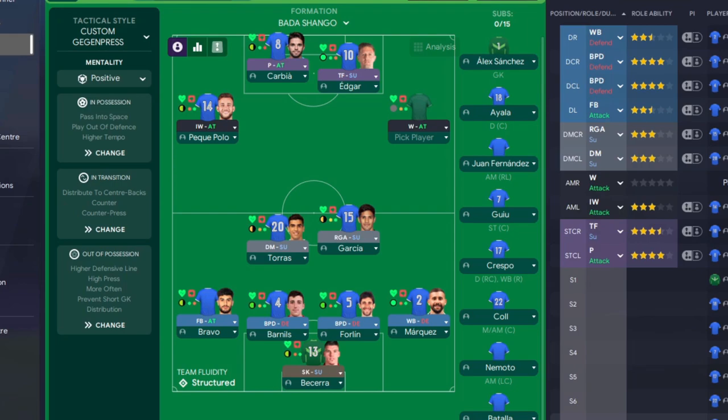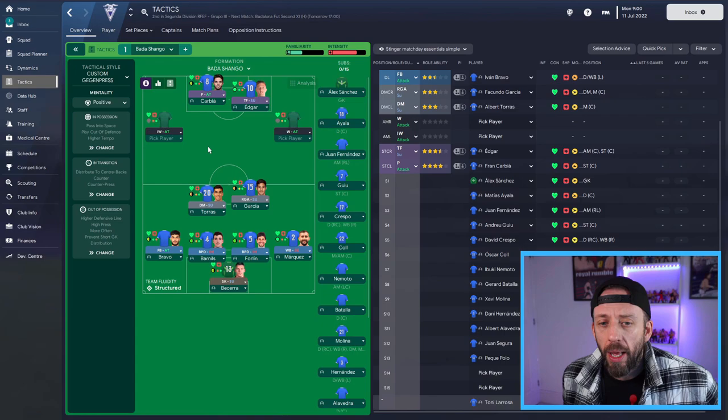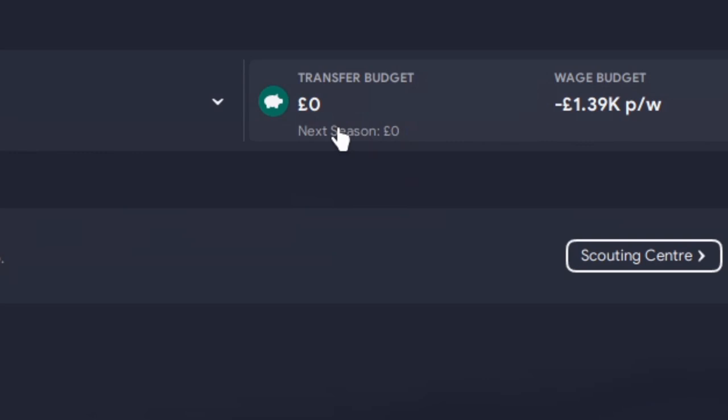I've analysed my squad and that's the sort of starting 11 I'm going with. I'm happy with most of it, but there are a few positions I'm not too keen on. Wingers - I couldn't find a good one, so I'm going to have to try and find one. Peque Polo - I don't think he's going to be the boy, so we're going to chuck him on the bench. The wide men, which are vital for a 4-2-4 system, are what we're lacking, and that's what we're going to try and find in the transfer market. The rest of the team I'm quite happy with. For this level of football, I think it's going to be okay.